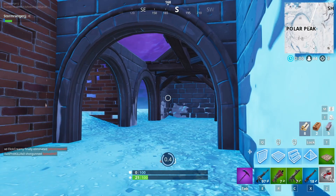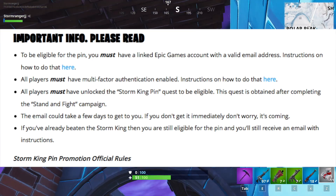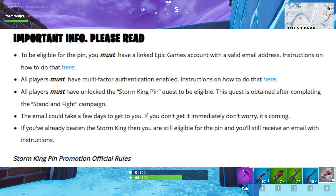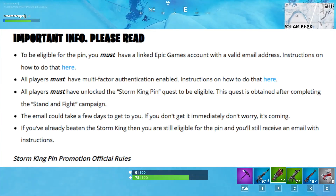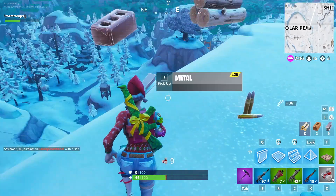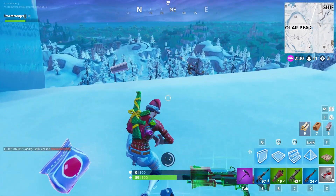There are a few requirements and important information — you can see them on screen now. The requirements are: you must have an Epic Games account linked with a valid email address, you must have multi-factor authentication enabled, and you must have unlocked the Storm King pin quest to be eligible. Important information to keep note of is that the email could take a few days to arrive, and that if you've already beaten the Storm King, you are still eligible for this pin. So all you really need is two-factor authentication enabled and a valid email address linked with Epic Games — and since two-factor authentication is connected to your email, you pretty much only need an email, which is completely free.